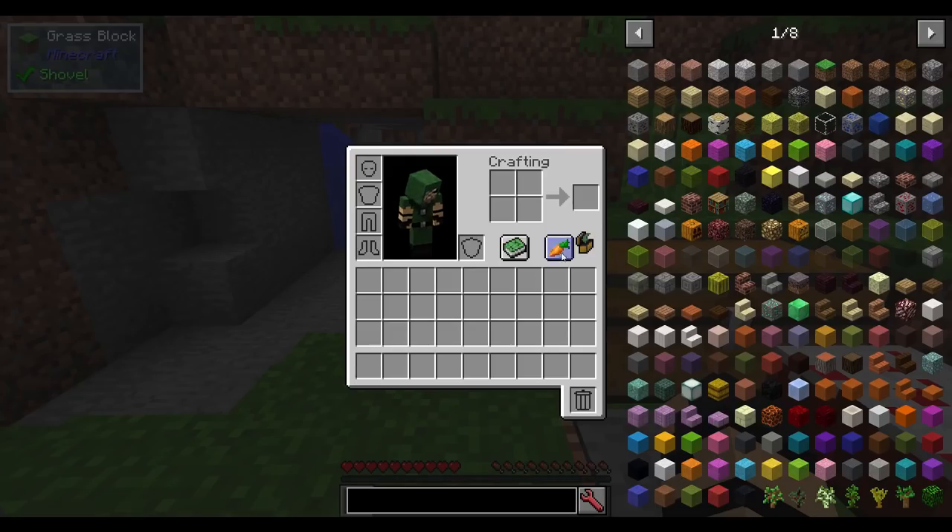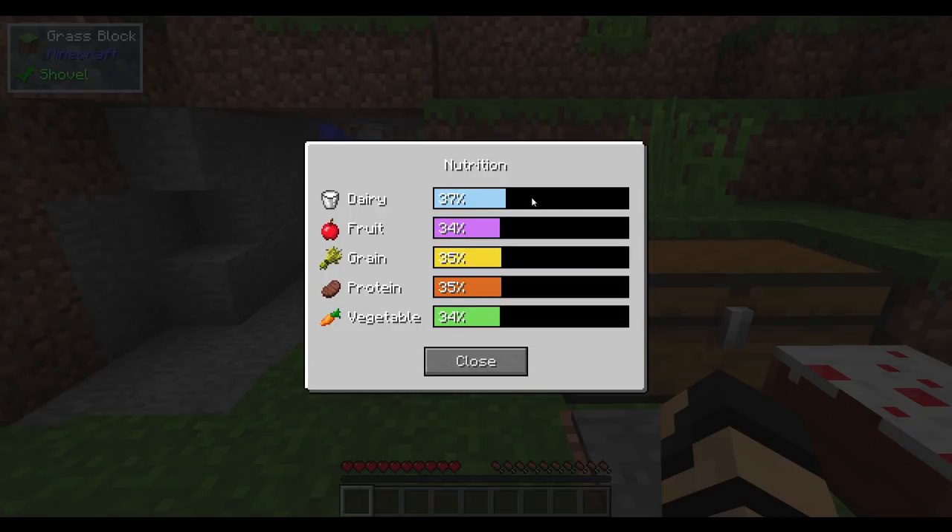What is the benefit of each of these things? Well, if you get any of these up above a certain threshold — in this case, by default it's set at 90% — it will give you a benefit.